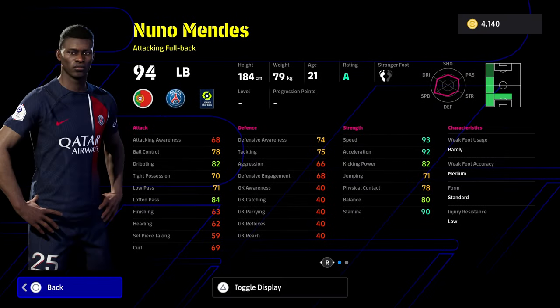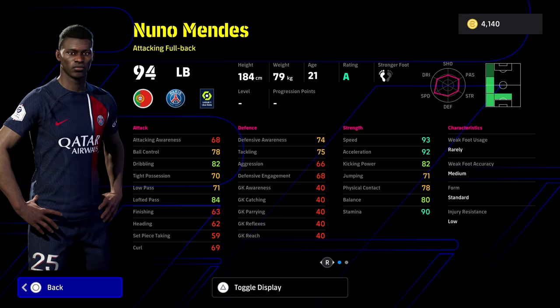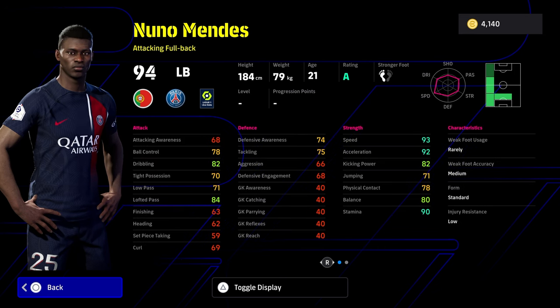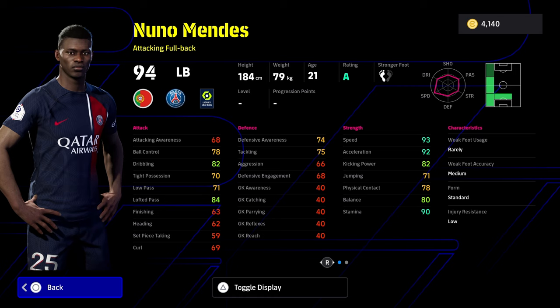Nuno Mendes is down as an attacking full back. Obviously there's an abundance of attacking full backs in the game at the moment. Very nice player skills, but he doesn't have blocker, which is usually a rarity for attacking full backs. He does have speed, acceleration, balance, and stamina. When you are using attacking full backs, you do need to be very careful with how you're using them because they just bombard forward. I would like a defensive full back on one wing and then the attacking full back on another. He can play centre back as well, so it's not a bad card, but he doesn't have aerial superiority or heading. He's not the tallest, so playing him as a centre back is going to be more difficult. His player ID is going to be a little bit timid with the height, weight, and only 66 aggression. He's kind of like your Roberto Carlos type player.